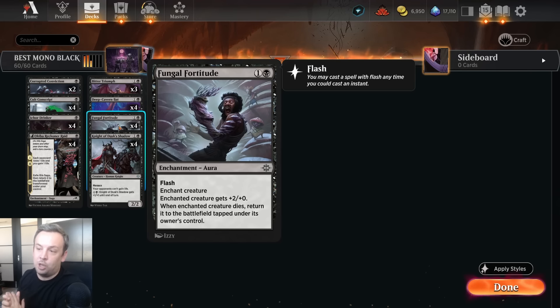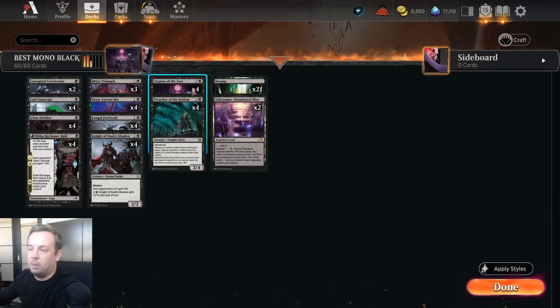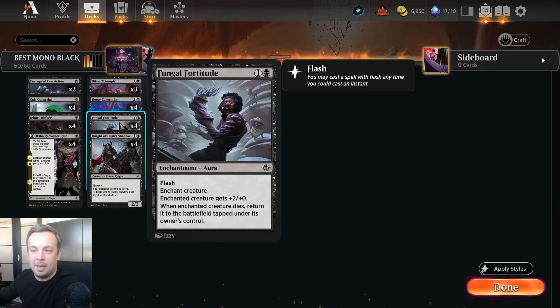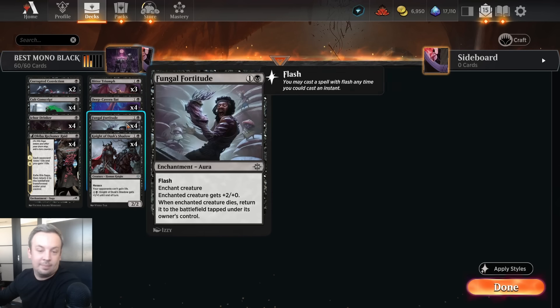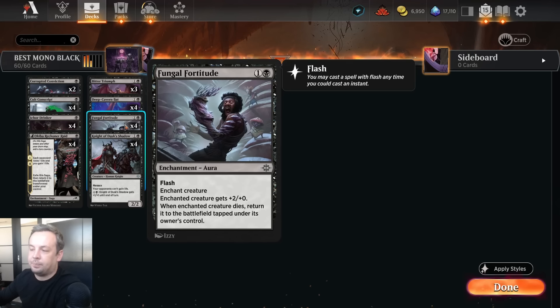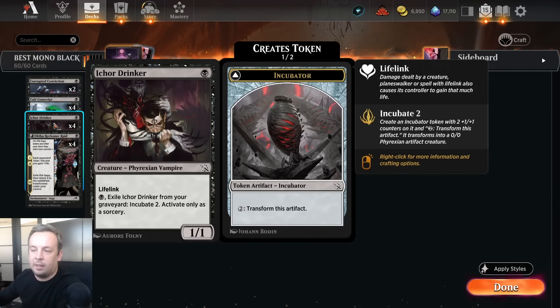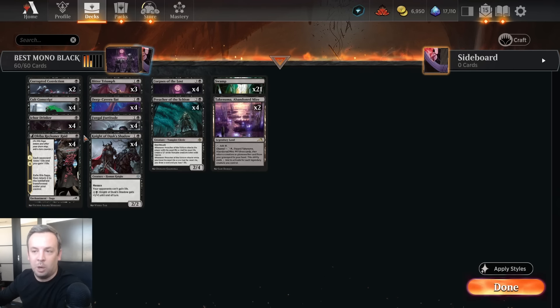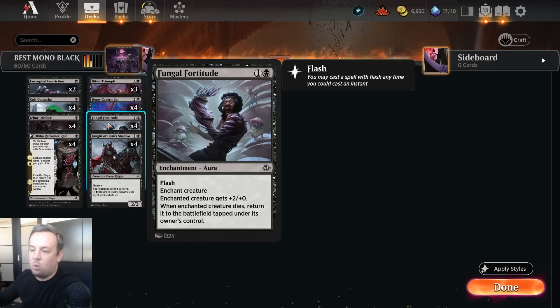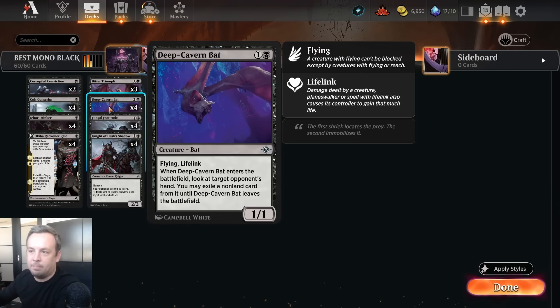Fungal Fortitude — a card no one's playing but they should. Flash Enchant Aura, plus 2/0. When the enchanted creature dies, it's also a common by the way. This is a pretty budget-friendly deck. Those are the only rares. The best Mono Black only has eight rares! You can put this on a Lifelink thing, like a 3/1 Lifelink, or 3/1 Flying Lifelink, or put it on the menace token — now it's a 4/4 Menace. When it dies, return it to the battlefield, so we can protect our creatures. If they try to kill it we just bring it back.